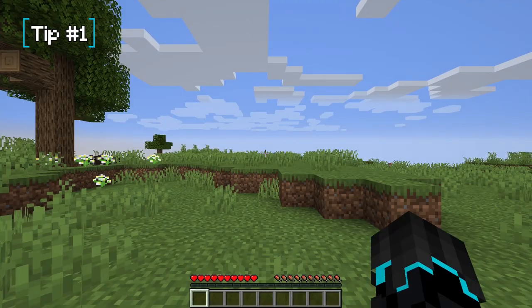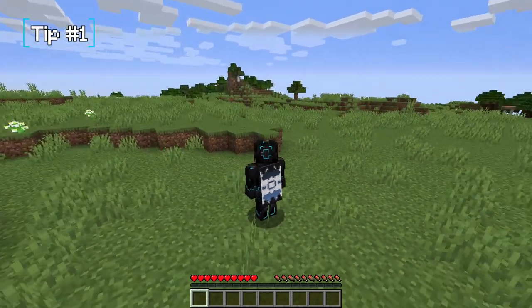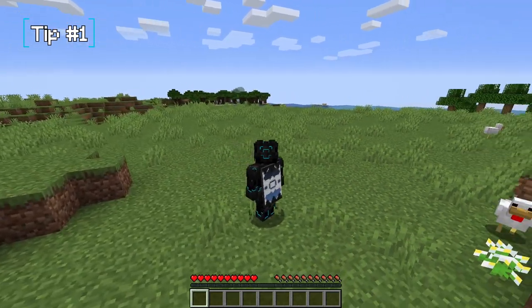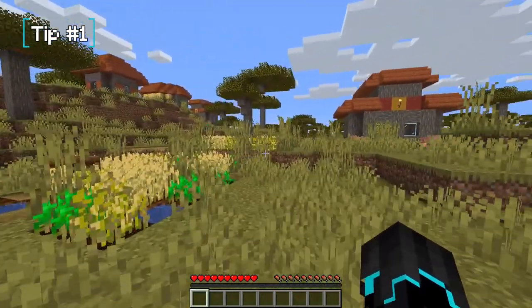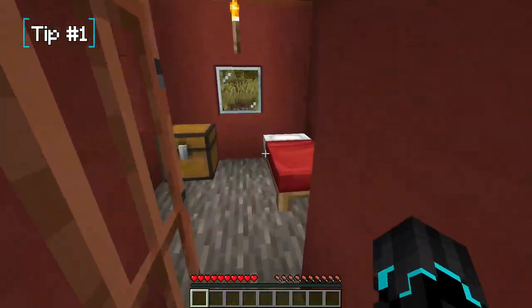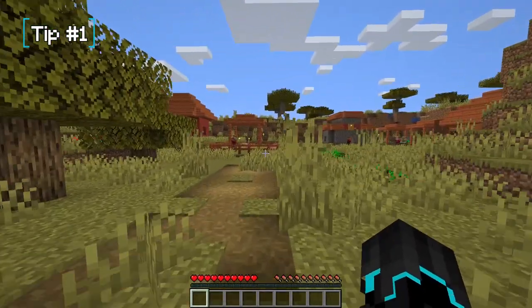Tip number one: look around you when you start in your first world. This might sound obvious, but just hear me out. Take a good look around — for example, if you spawn near a savannah biome, there's a chance there may be a village close to you. Villages usually have wheat and other materials that will help you start out.